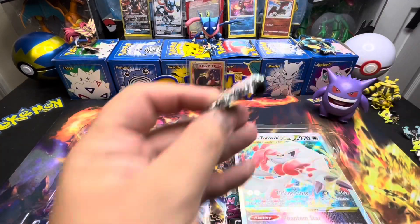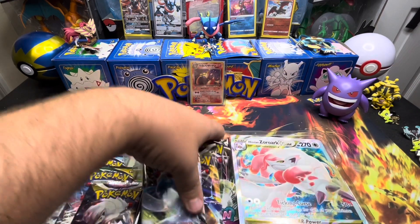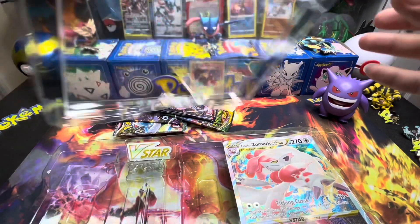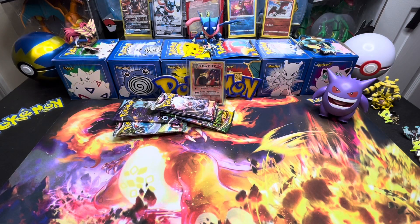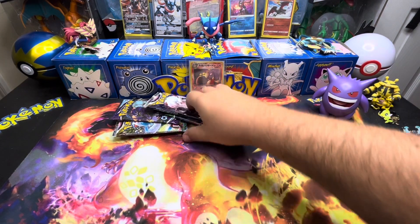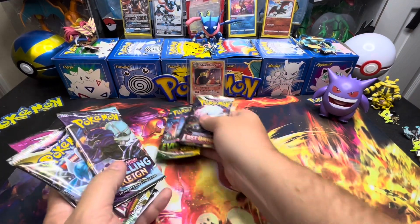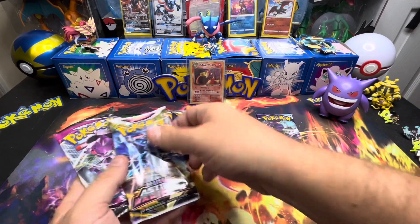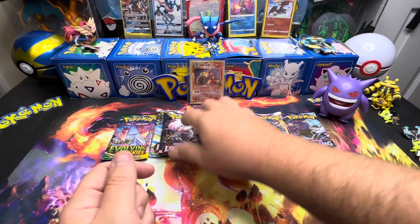There's a close-up of the promo if y'all want to see it. We have opened this several times and this is my last one. Do not pay attention to the price tag — I got these back when GameStop was doing buy two get one free on everything. We do get Evolving Skies, Chilling Reign, Lost Origin, Astral Radiance, and Fusion Strike — so we get six packs.